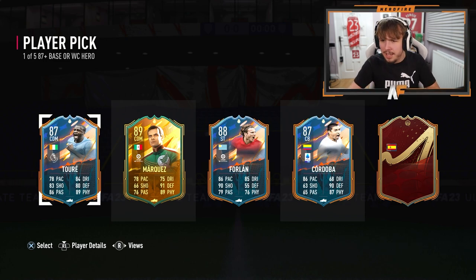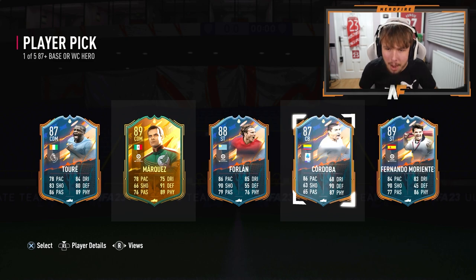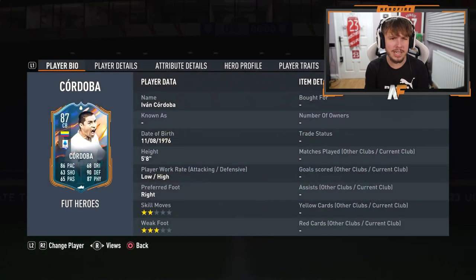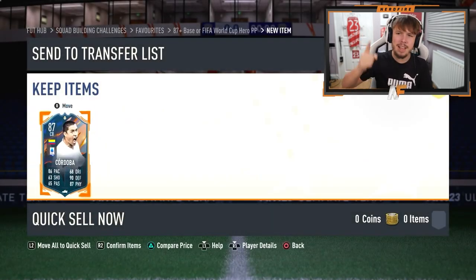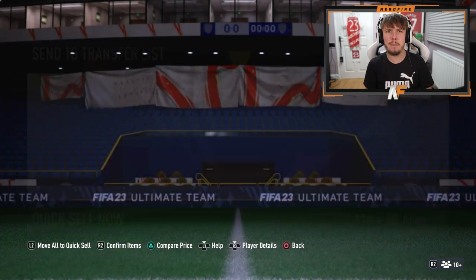The final one could be Captive Villa, but I'm not sure about his base. Actually this is not Captive Villa - this is Marrientes. So from this player pick I'm going to go with Cordoba - absolute incredible card. He can only play center back, but he's absolutely insane so he's getting picked. I'm happy with that - that's one of the heroes I've always wanted. He's only worth 250k nowadays but he's still a beast.